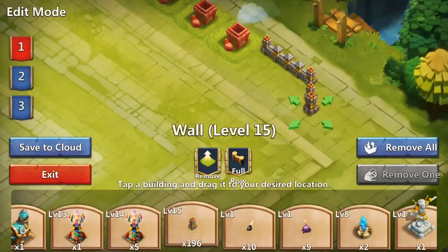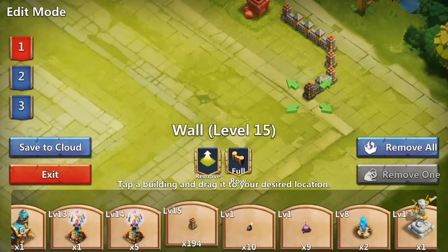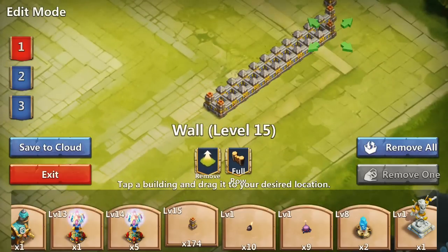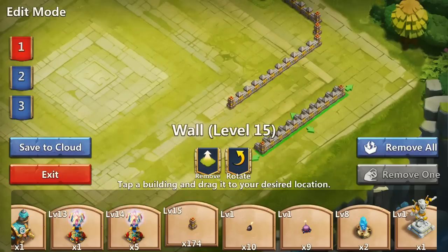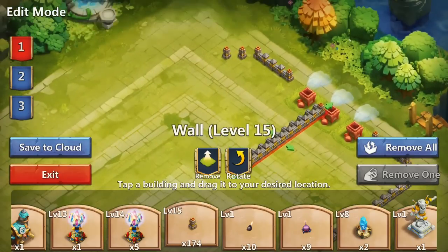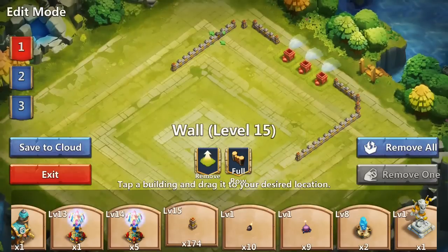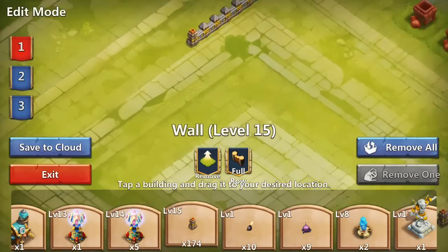Now what we're gonna do next is add another 11 walls on the side, so we're gonna have 12 walls in total if you count that corner wall as well. Next, add another 12 walls on the side just like this - remove one so we have 11 and move it to another side. So we have 12 walls on the left and right side of the base and it should look like this.